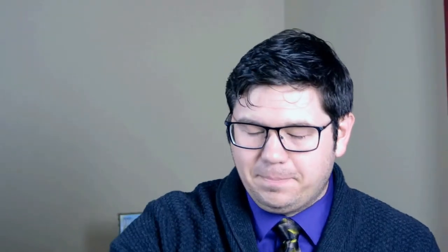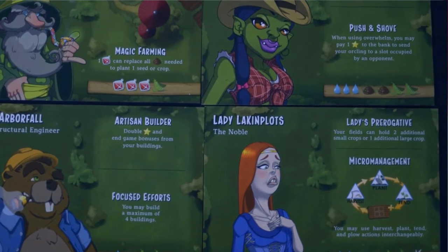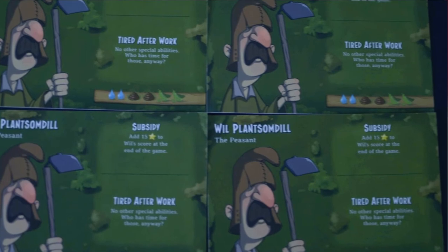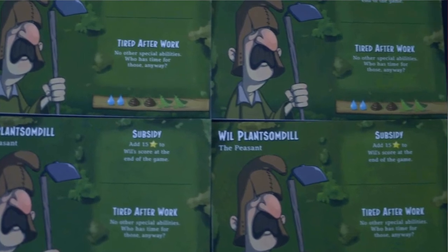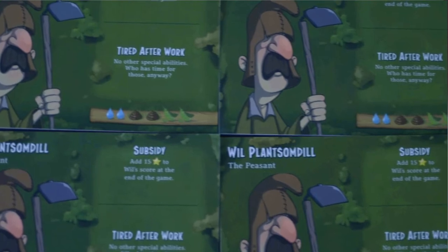Finally, I want to bring up Argent: The Consortium. It's a game by the same designer as Harvest, Trey Chambers, set in a completely different universe — the universe of magic, wizards, and schools. Argent also utilizes the backside of just about every component. So in Harvest, it's no surprise that if you don't want to play with asymmetrical player powers, you don't have to. On the back of every unique player board is the same generic farmer, so everyone starts out at the same point.